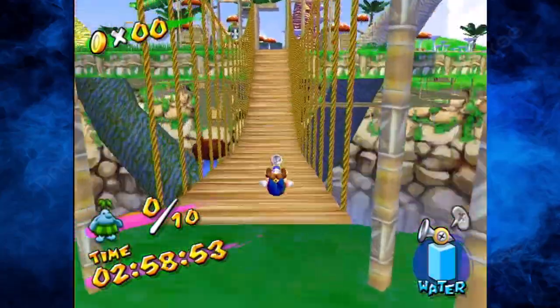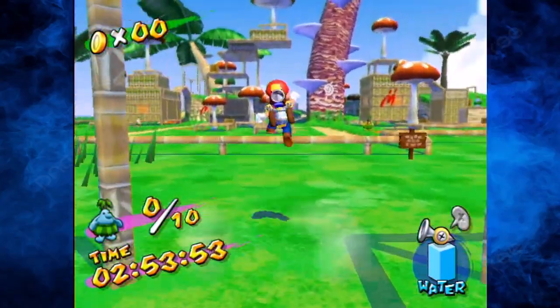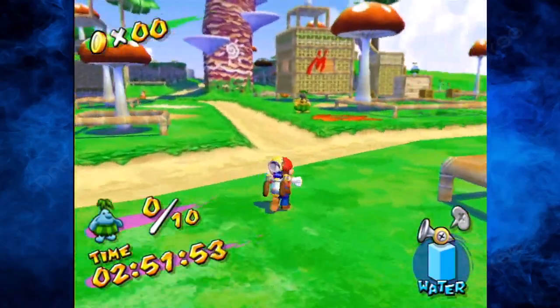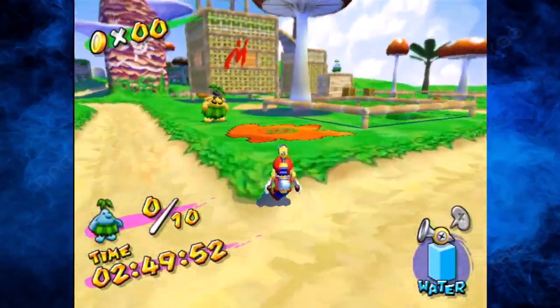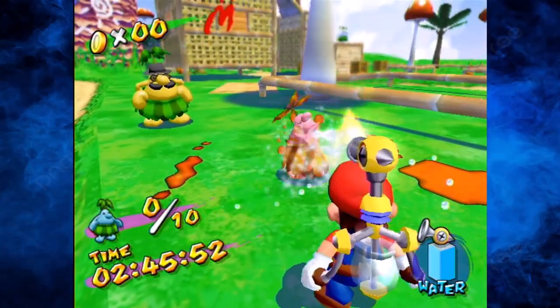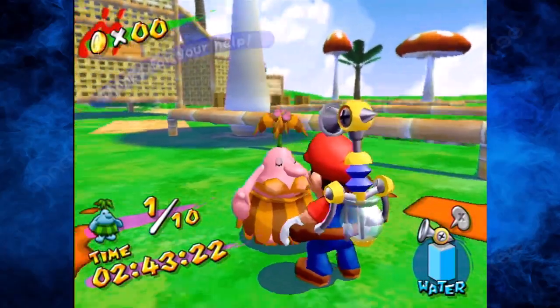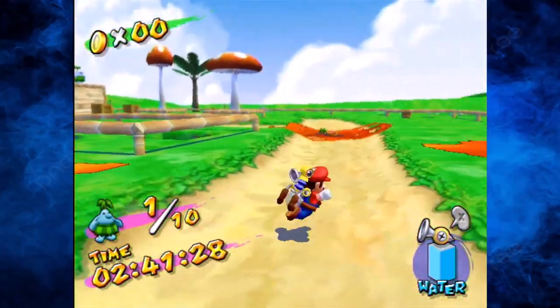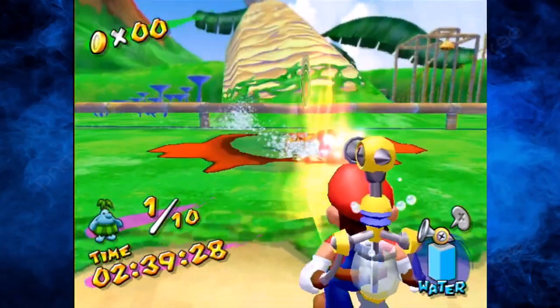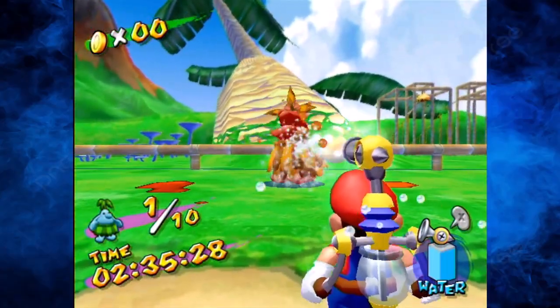Here we go. The goal and objective of this level is that you need to get all of the Piantas out within three minutes. I failed horribly last time at the last second because I was distracted talking. I might release that as a lost episode once the series is over. We also have to do this level again because some of these Piantas give us blue coins. So we'll be doing that later on — we just gotta get all ten of them free.